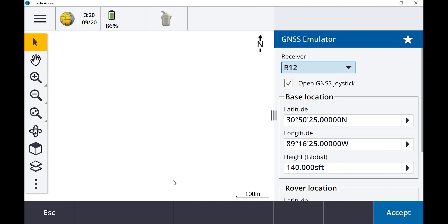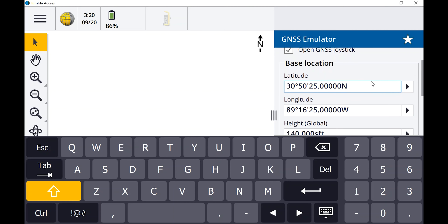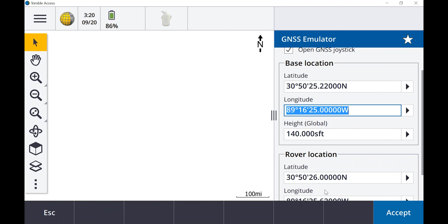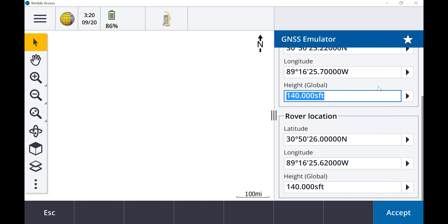It's been a minute or two. I think it's time for a Tuesday tip. It's only been like four months since I've done a video, so I think I owe you guys one or two. Most people don't know that there's an emulator built into the data collectors — the TSC7, TSC5 — it's built into Access. So when you're kicking it back on the couch watching a ball game, you're actually going to be playing with your data collector and collecting points if you want to.